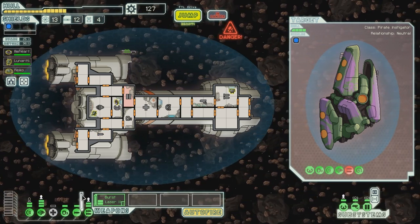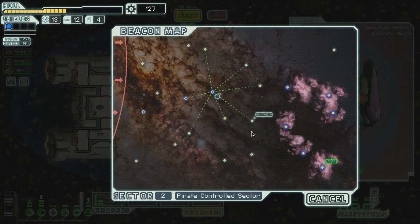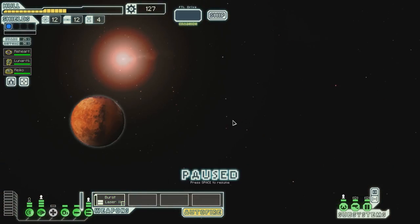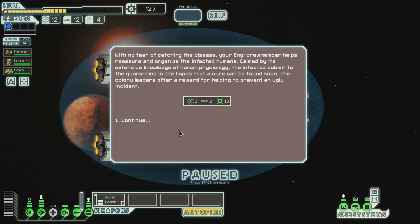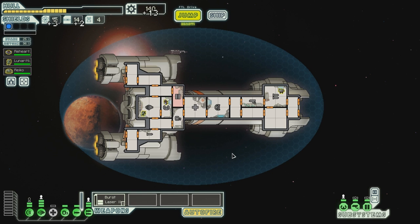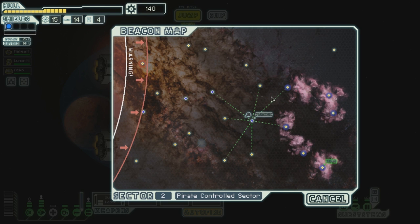There's a distress beacon there - let's see what they have. You locate a nearby human mining colony where an unknown disease has spread violently. There is a quarantine to contain it but a riot has broken out. Send your NG crew to calm down the infected. With no fear of catching the disease, Mr. Reiko helps reassure and organize the infected humans. Calmed by its extensive knowledge of human physiology, the infected submit to the quarantine in hopes that a cure can be found soon. The colony leaders offer a reward for helping to prevent an ugly incident. Good work, Reiko - nicely done.